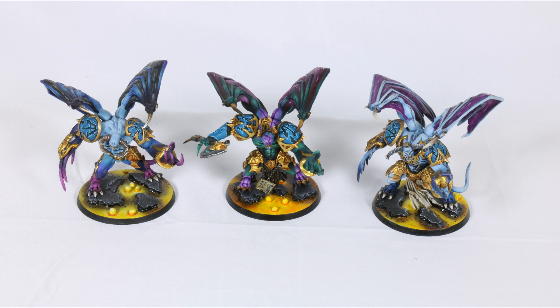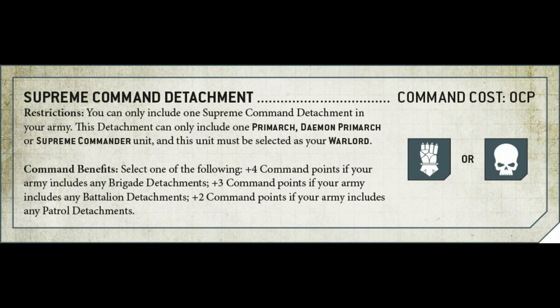In 9th edition, big changes though. You can only include one Supreme Command Detachment in your army. The detachment can only include a Primarch, a Demon Primarch, or this new keyword of a Supreme Commander — we don't know much about that yet. And that unit must be your Warlord.